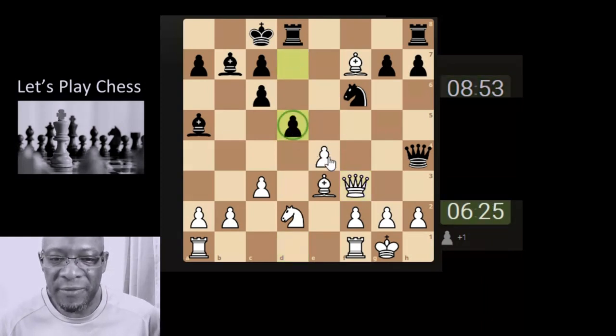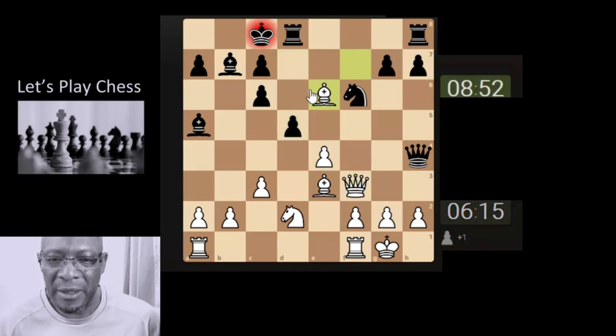They've moved a little bit further down, attacking the pawn, so they've got a two-on-one. The queen can go and put a check on the king, or the bishop can. I think making the bishop a little bit more lively, just putting the check here, and potentially stopping the queen from coming here when our smaller piece attacks it.